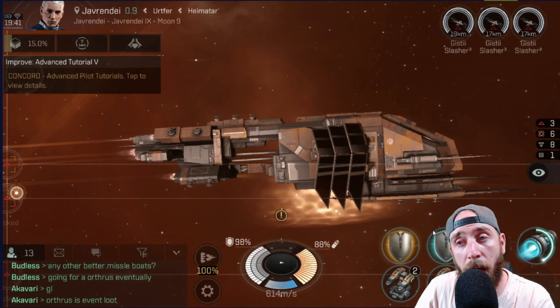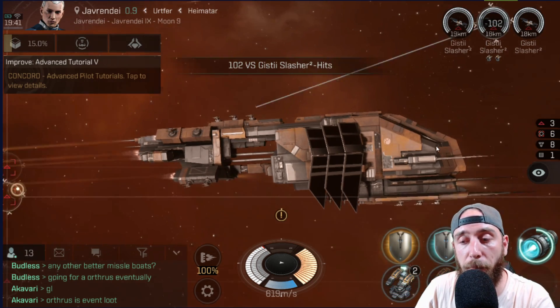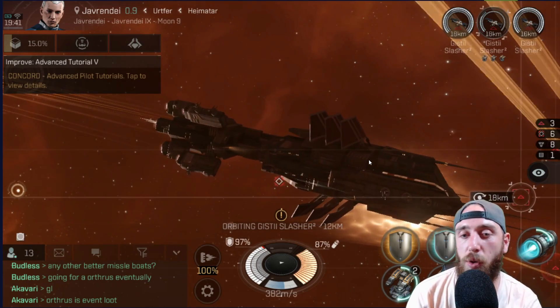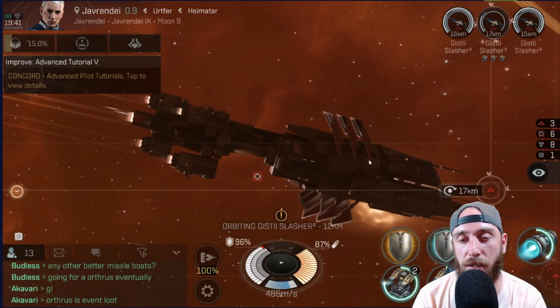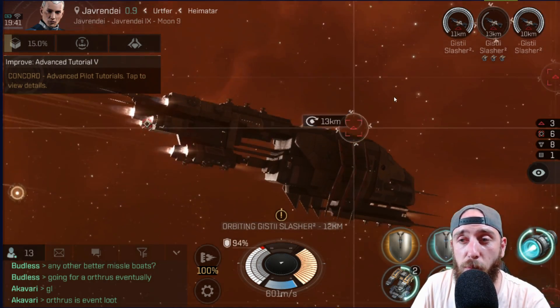Once you kill the last one on the first wave, the next wave pops up, so you have to target them and put them on there. At the moment I have auto orbit because this is my sort of trial account to test lots of different aspects of the game. We'll be back again once we've finished this wave.